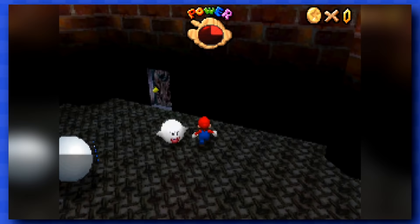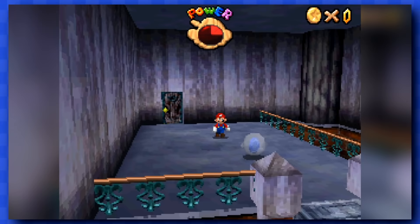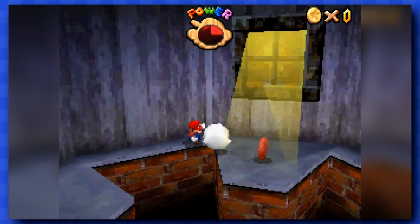Eww. I came up with a strategy to defeat those boos without touching a coin, and the strategy is to punch them from behind. If done correctly, the coin will fall down in front of you, and you'll be good.